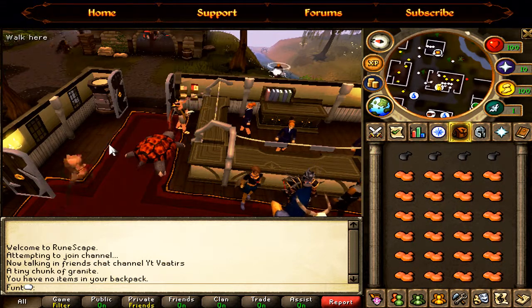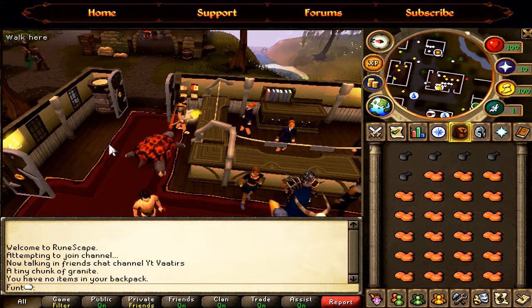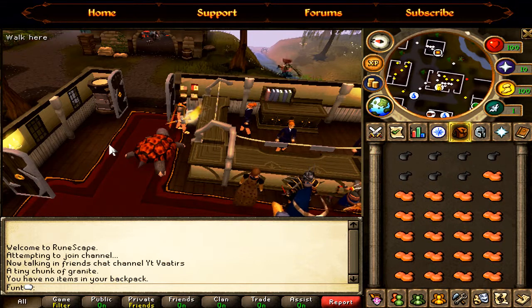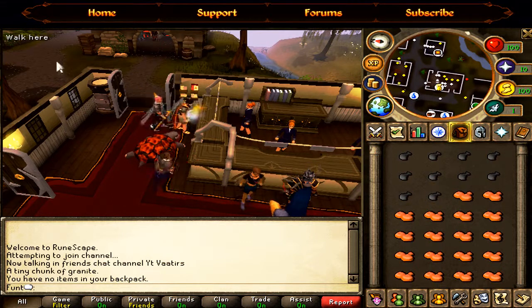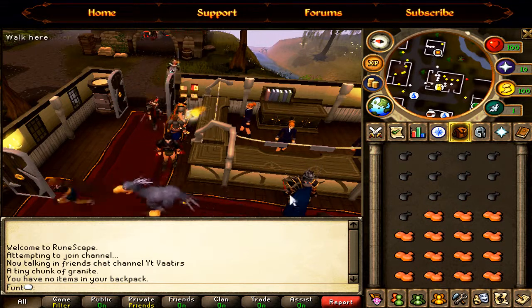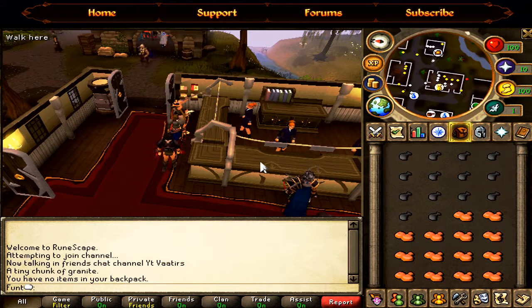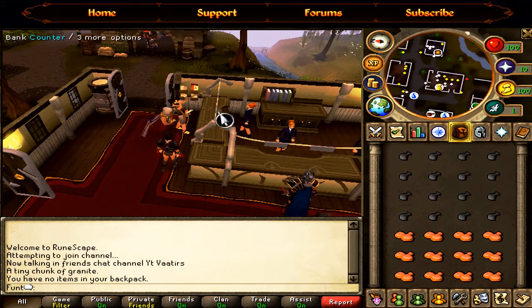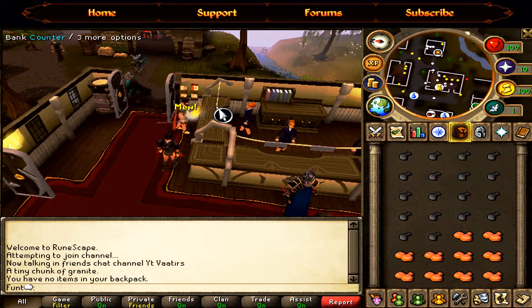That brings me on to what else I want to do at Castle Wars: get the hobbyist cape, which is 500 games. I want to try and get one of each halo because I don't want to be one of those people who has to switch them all the time, and they just look really cool as well.